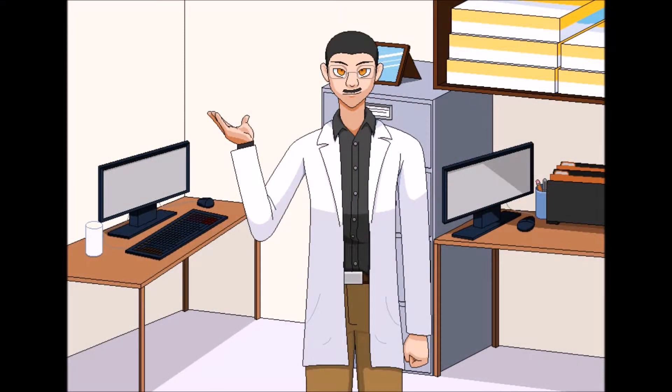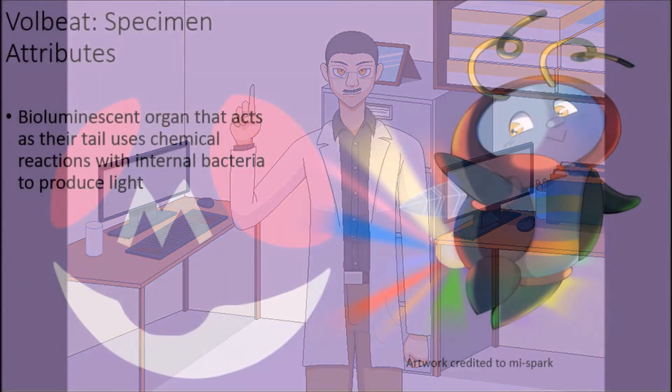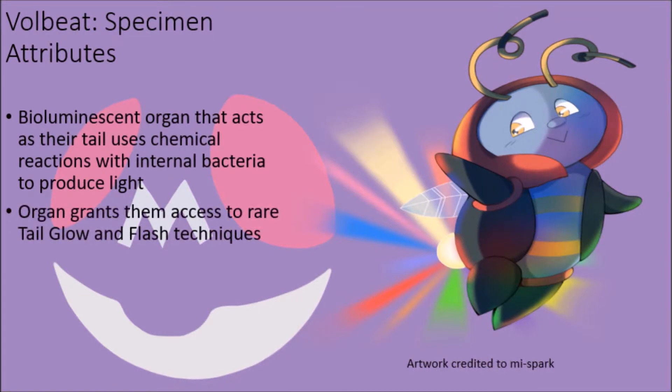Volbeat and Illumisee act as male and female counterparts, respectively, within the same general Pokémon family, and are very difficult to talk about on their own without referencing what they do when together in the wild. Volbeat are notably different from Illumisee in that they have a bioluminescent organ for a tail that uses chemical reactions with internal bacteria to produce a blinding light. Since this light does not rely on electricity in any way, it does not grant them access to any electric-type moves, but it does make them one of only a few Pokémon able to naturally learn the powerful Tail Glow technique, as well as one of the few species able to naturally learn the Flash technique.